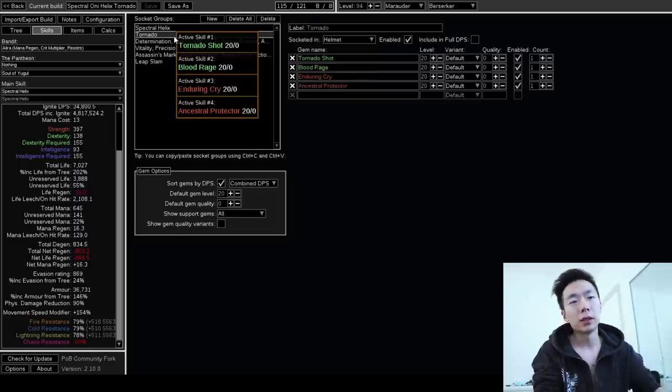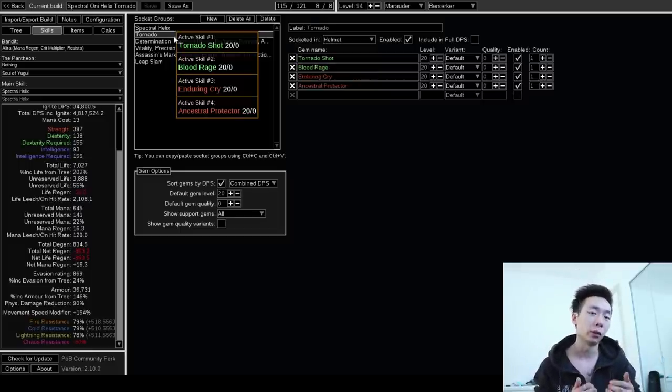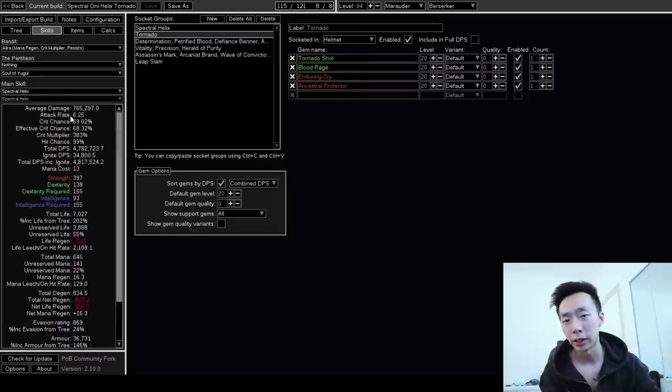Tornado is super cool. Tornado basically doesn't scale because it's reflected damage. Tornado is best when you have a skill that can hit roughly 20 times over the course of 2 seconds, assuming no duration modifiers. My Spectral Helix is hitting 6 times per second, and it should be able to hit the Tornado multiple times. I should be hitting about 20 projectiles in roughly 1.5 seconds. With about 700k as my average damage, I'm getting about 20 million extra damage on a single Tornado cast, which averages out to about 5 million extra DPS from one single click.